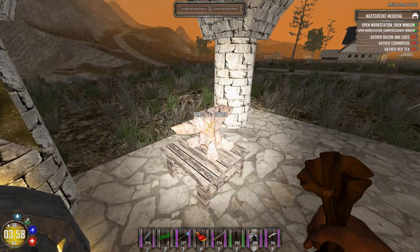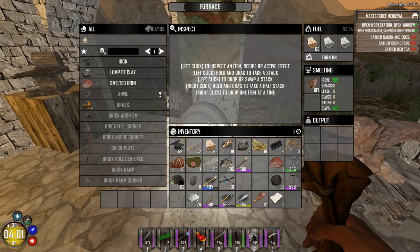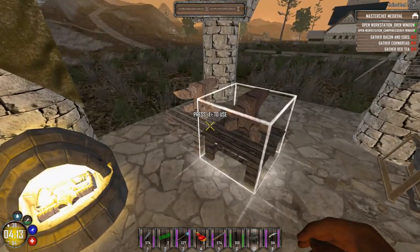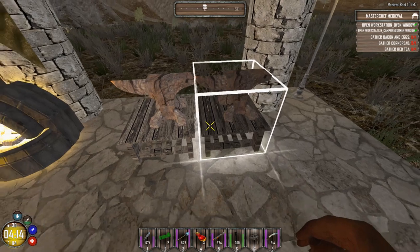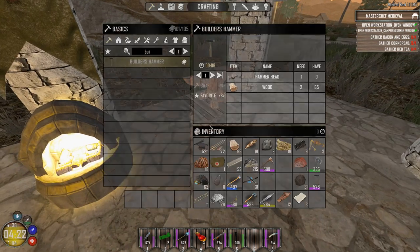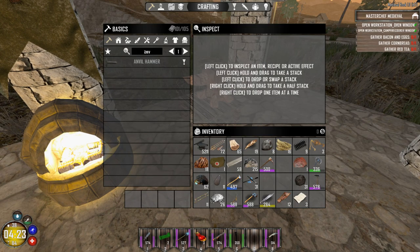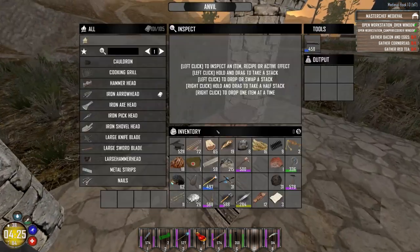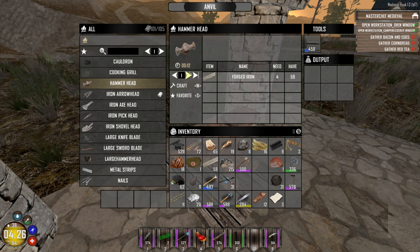Once we have our forged iron, there's a bunch of stuff we can do with it, but you're going to need the anvil. The anvil is made in here — it's one of the first things you're going to need to make. Once you have your anvil, you can take it and just put it down wherever. You should also build an anvil hammer to go in it — they're pretty common. The anvil hammer is just a hammer head and wood. You would go into here, build a hammer head with some forged iron, and then go back into your normal inventory and finish crafting it.